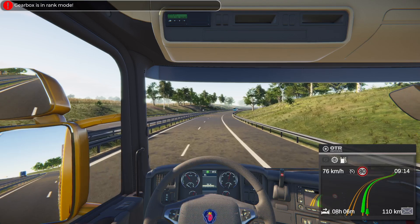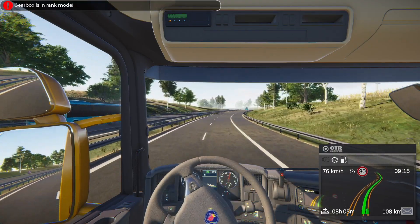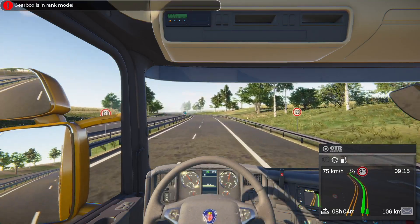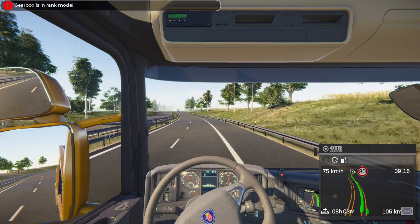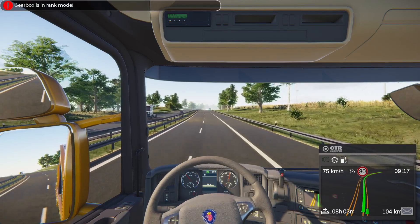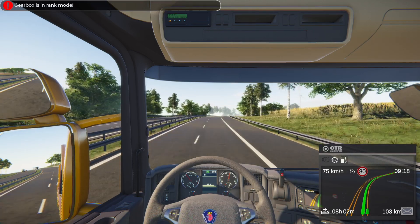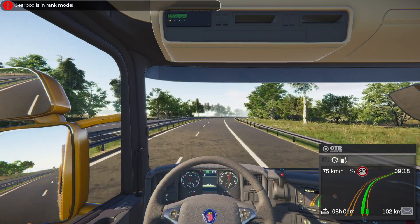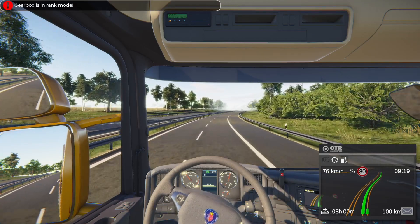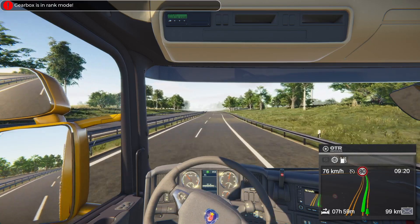We've got the cruise control on. The other thing I hope has been fixed — but I don't know yet — is the steering settings. Previously, they haven't saved game to game; every time you fire the game up you've got to reset all your settings again. I hope that was a simple fix and they've put that in. This is the first session and I did have to set them up again, so when I play next time I will report back on that. Nothing was mentioned about it on the Discord so I'm not sure if it was included.